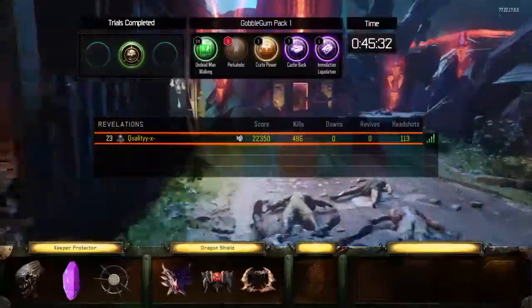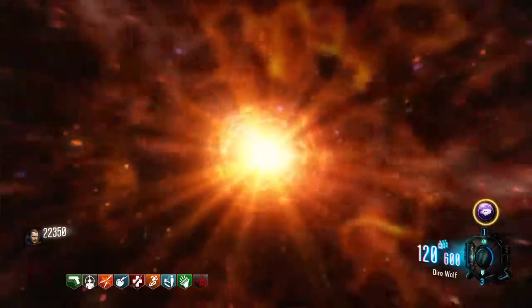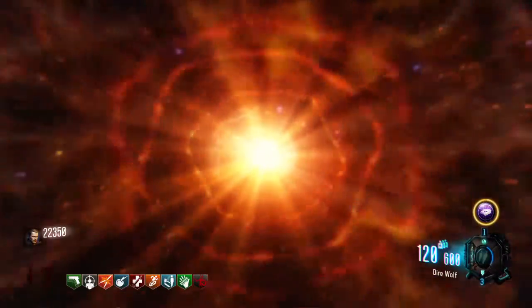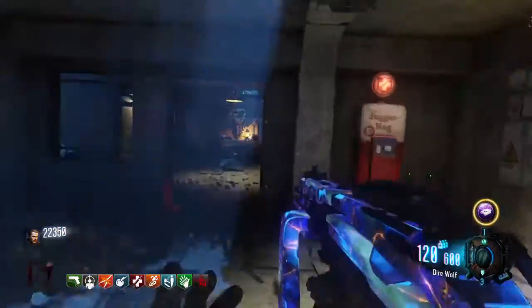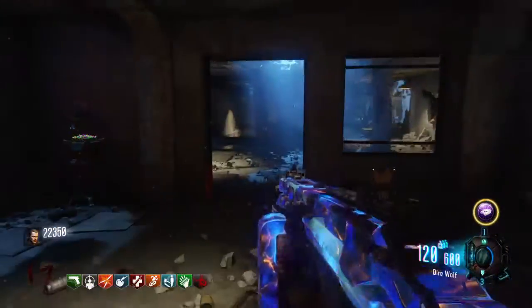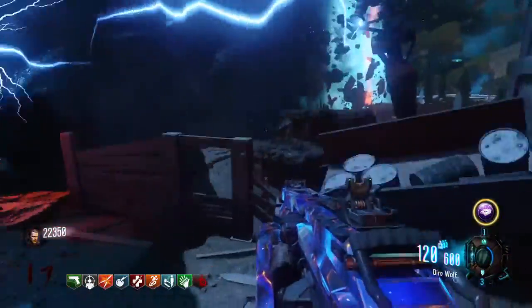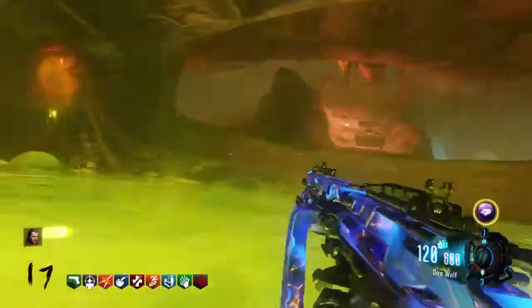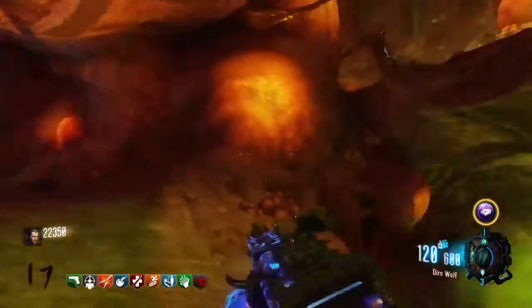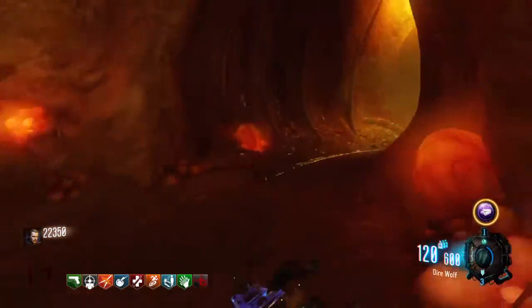Today I'm going to be showing you how to do Step 3 of the main Easter Egg. First of all, what you're going to need: you're going to need Little Ironies, which you get from a random box. Then you're going to have to do Step 1 and Step 2 of the Easter Egg and open the Pack-a-Punch area — all three steps. If you don't know how to do them, there will be links to all three videos in the description below. The easiest way to do this is to do your first challenge in the Natural Turn and get a max ammo Bubblegum.